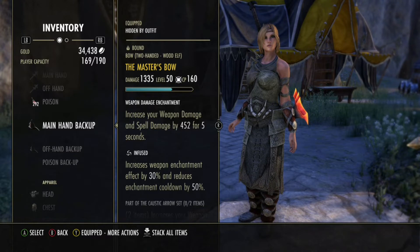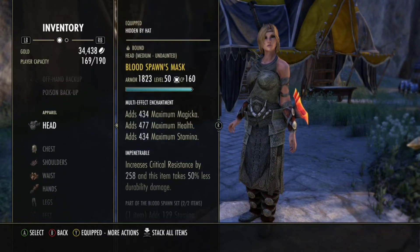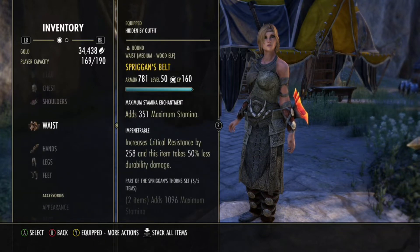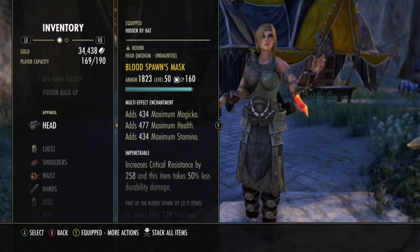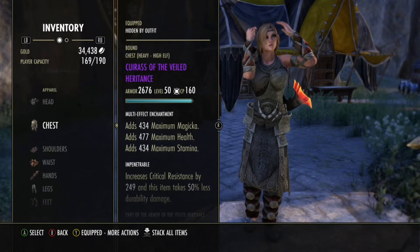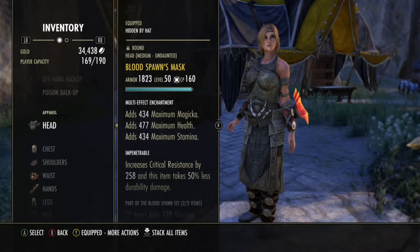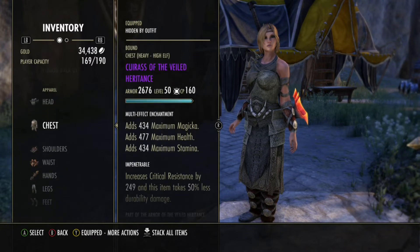That's really a lot. I'm using 6 Impenetrable and 1 Well Fitted on the body with 2-piece Heavy and 5 Medium, the Heavy being the chest and the legs, for max purposes. And then I'm using 2 Triglyphs, one on the head and one on the chest — it doesn't really matter which big pieces you put them on, just they have to be big pieces. That way I find my resource pools at a comforting level.